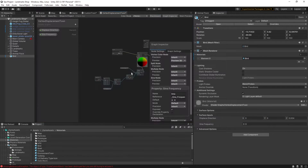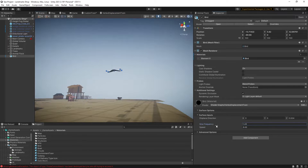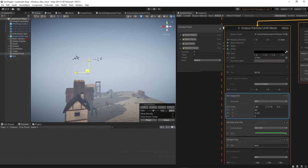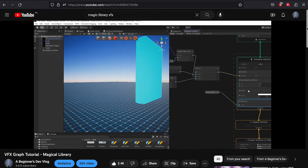Finally, I add a bit of vertex displacement on the bird's wings or on the fish tails, and voila! For some more advanced VFX graph techniques, feel free to check out my older magic library tutorial.